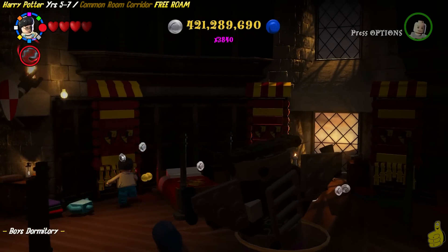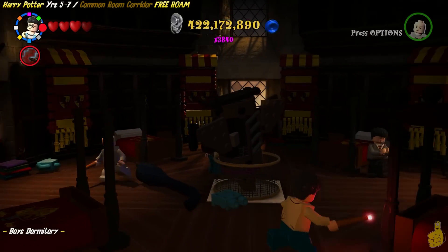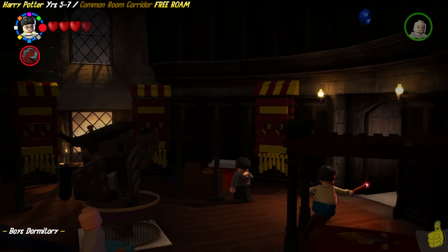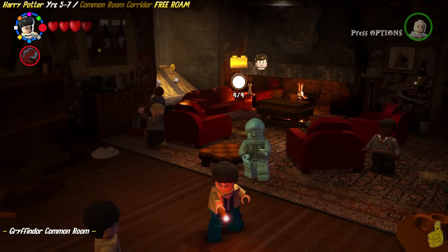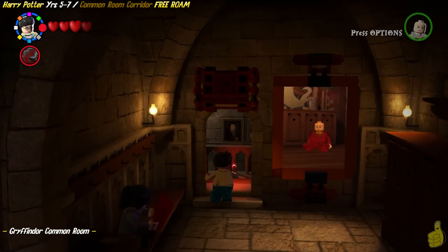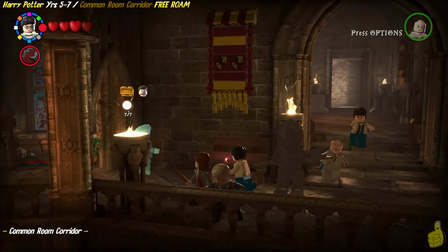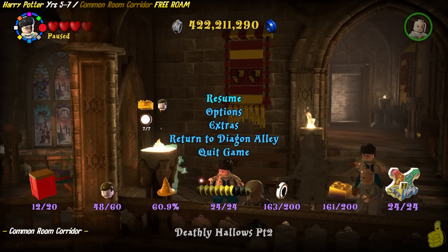I grab a few studs and eventually make my way out of the boys' dormitory. I take a quick peek over there but then realize I'm not ready for that yet — we've got to go out here and check out the ghost guide. We got everybody in this area. Back out to the common room corridor — I believe that's Nearly Headless Nick. We got all seven character tokens, the gold brick, and that student in peril.